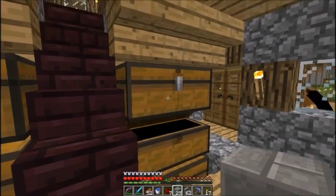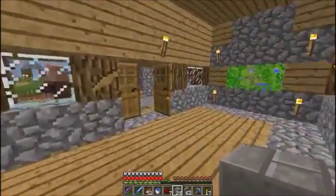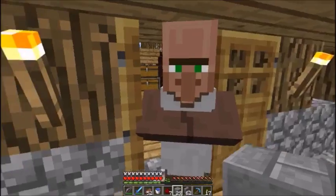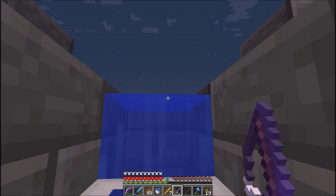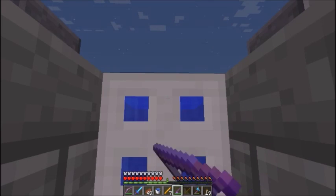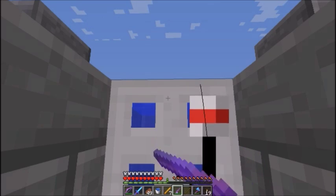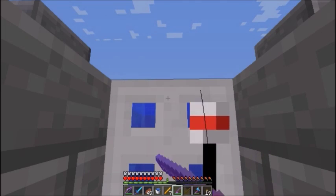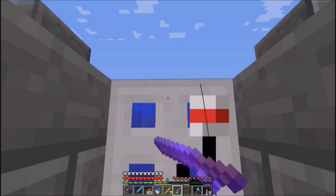I need some emeralds, I need to get some Luck of the Sea fishing rods. Let's start out with a bunch of raw chicken — if only my inventory wasn't stuffed full of crap. We're a leather worker, that doesn't help me. This fishing rod has Lure 3, Luck of the Sea 3, and Mending. To actually AFK this you need to aim at the hitbox of the string — it has to be aimed at the string.